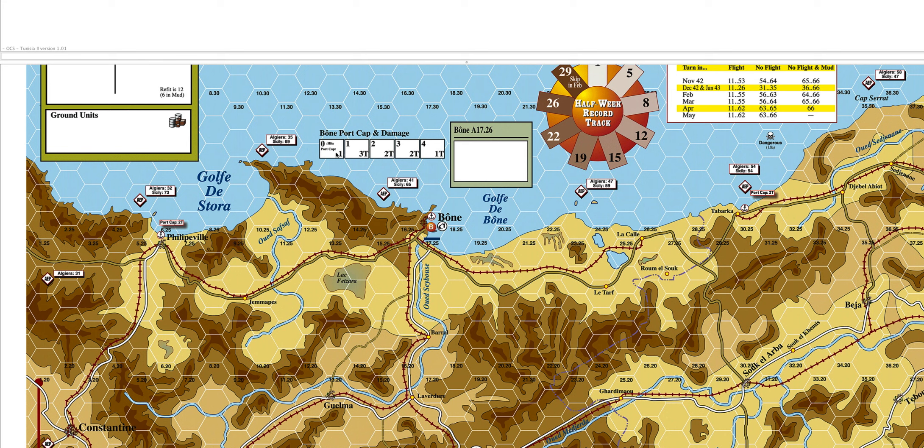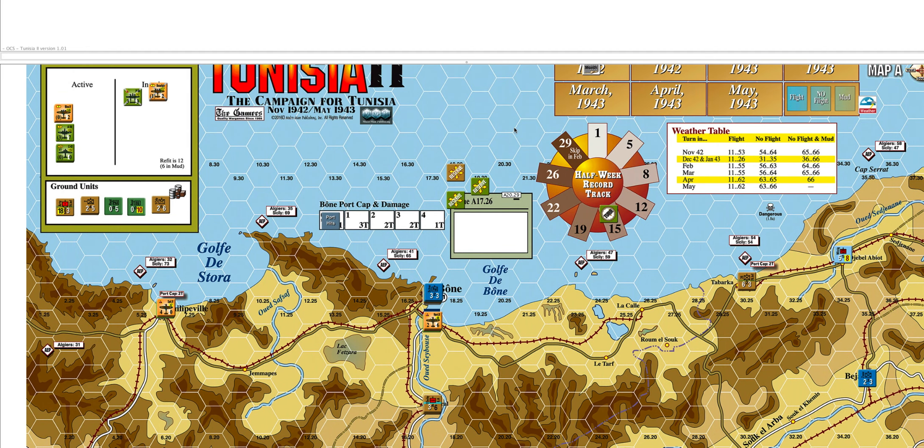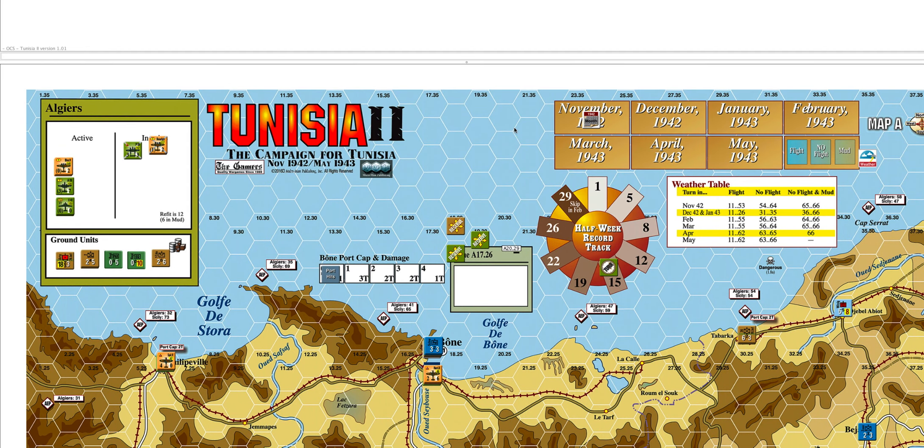For sea transport supply, you can notice there are little port capacities here for some of the smaller ports - Debarca and Phillipville both at 2T. Then Bone here has a full 1SP. If I just take the counters off you can see you have a full 1SP for the Bone capacity. Obviously this can be affected by German bombing - if they go after your port it would gradually reduce that capacity. To help protect that there's also a flak point here in Bone.